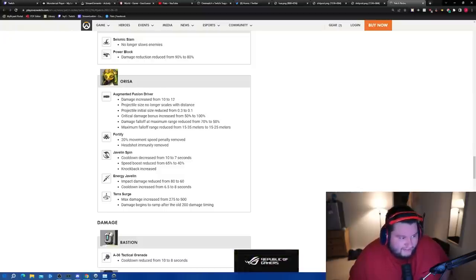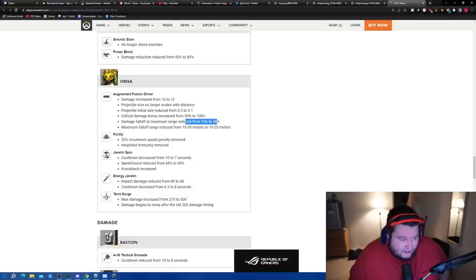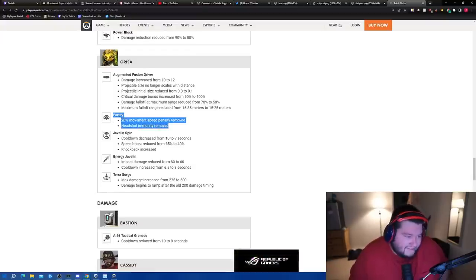Orisa got huge changes: damage increased from 10 to 12, projectile size no longer scales with distance, initial projectile size reduced from 0.3 to 0.1, critical damage bonus increased from 50% to 100%, damage fall-off at maximum range reduced from 70% to 50%, max fall-off range reduced from 25 to 15 meters. They really want to make Orisa a brawl tank. 20% movement speed penalty removed, headshot re-enabled — that's a fair change.